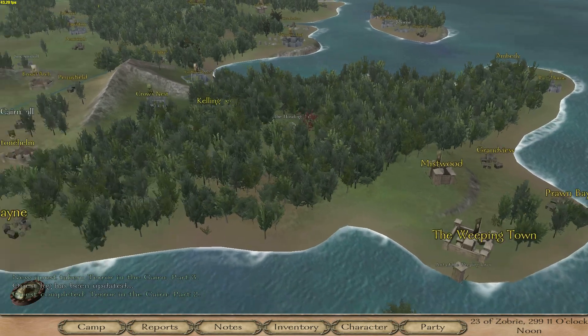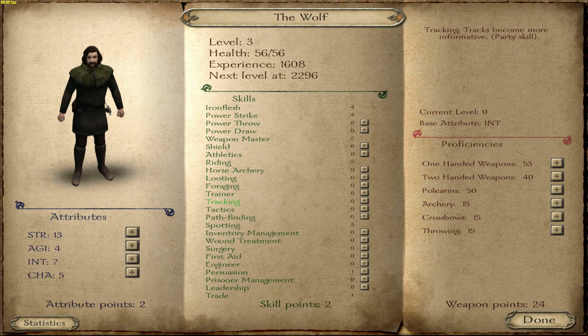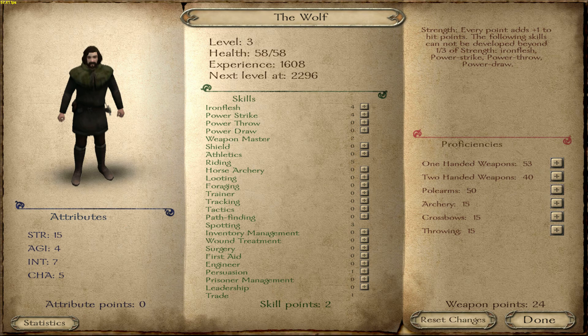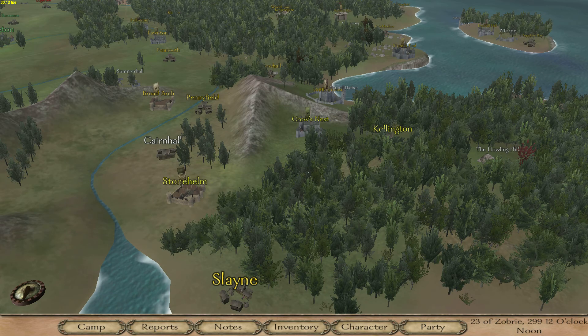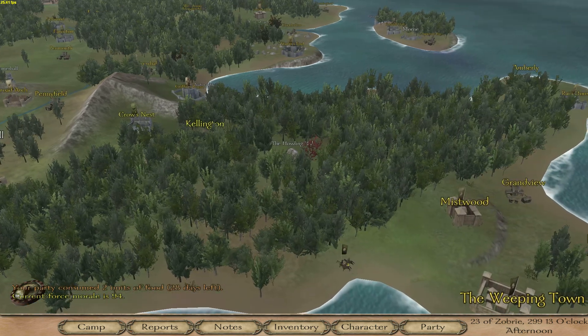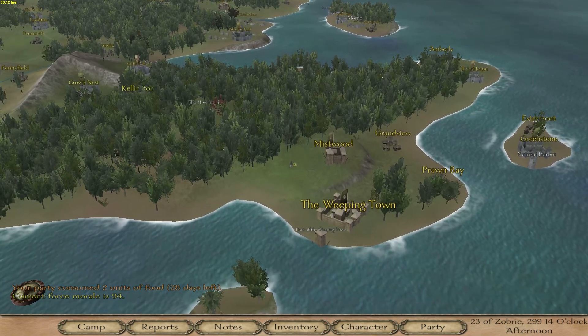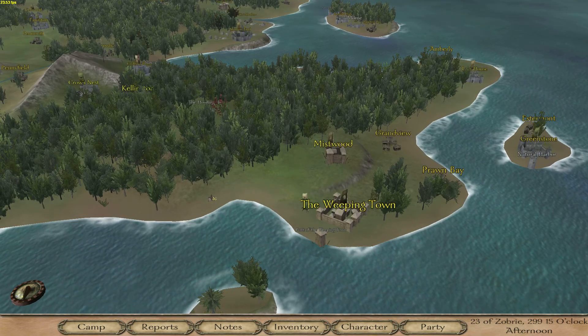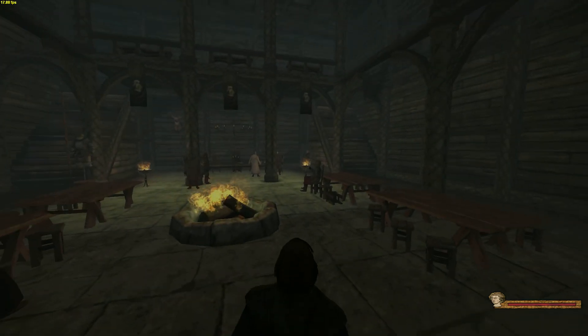Now just to head back to the Weeping Town and hopefully not get bandits, because bandits are a pain. Actually, real quick, we should level up. We're going to throw 2 into Strength so we can get Iron Flesh and Power Strike up again, and then put more into one-handed. It helps for when you get into fights, especially early game - until you have a retinue of people, getting into fights with bandits is an issue because you'll find them everywhere, and they become a very big issue if you don't know what you're doing.